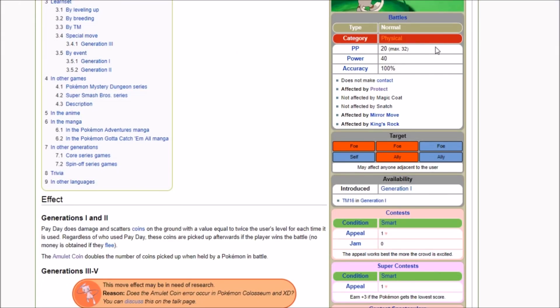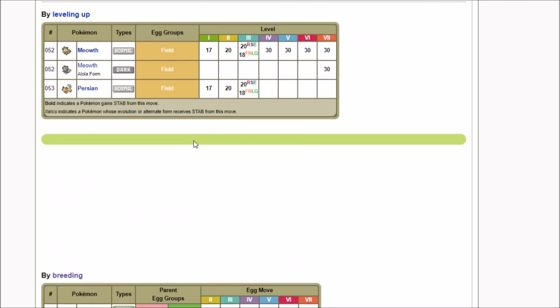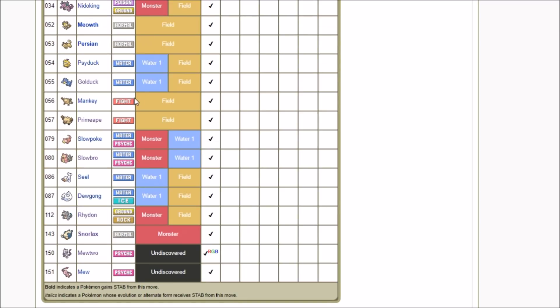Payday is going to be the main way we are making money for this guide. Whenever you use Payday, it gives you five times the user's level in money, so having a level 100 rewards far more than a level 50. One of the fastest ways of getting level 100 is through the Pokemon Red and Blue Virtual Console — Missingno glitch a ton of Rare Candies, use those on a Pokemon, and transfer it over. Many Pokemon learn Payday via TM, including Mewtwo.